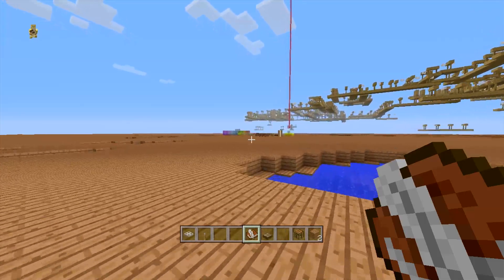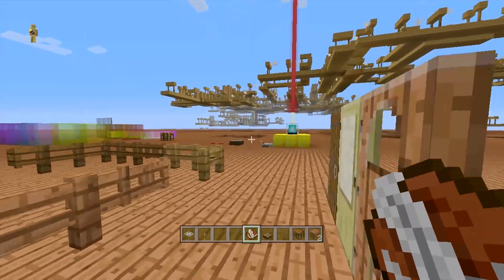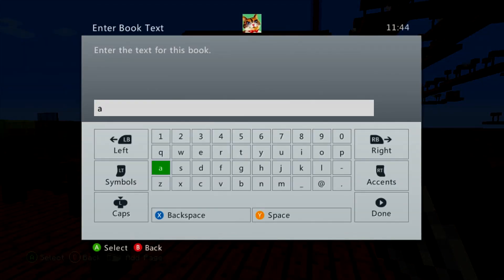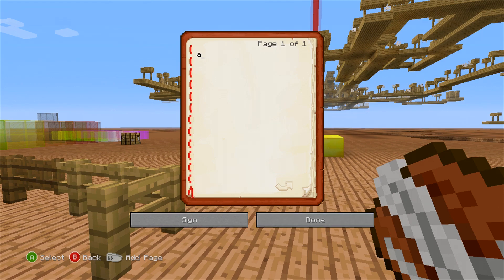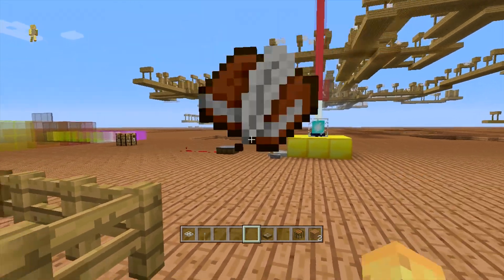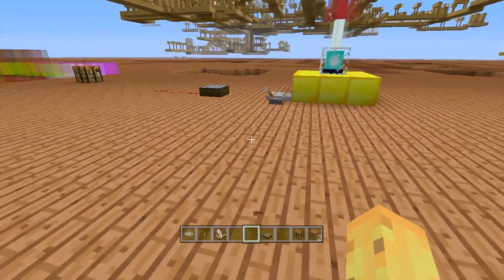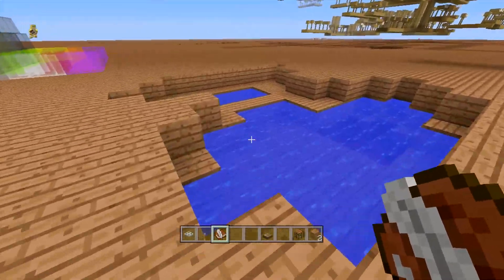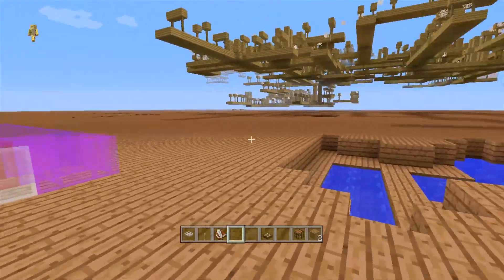There's also the book and quill. As you can see, you can type in the book and quill, switch pages, and then sign it — you give it a title and sign a clause. You can write to other players now, which is very useful because signs are quite limited. Book and quills are a really cool addition.